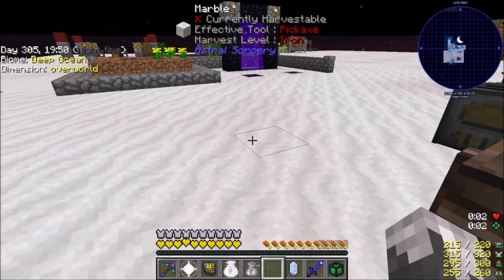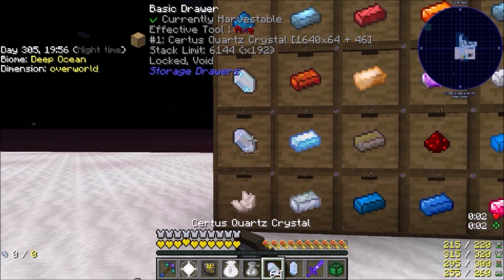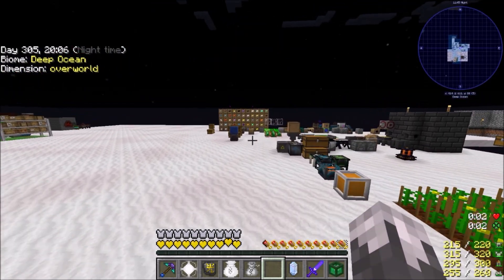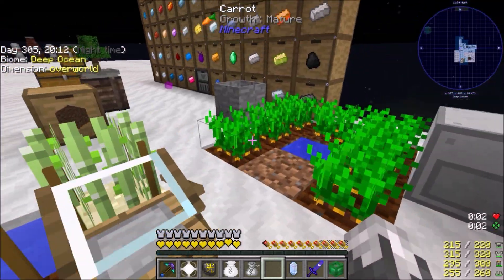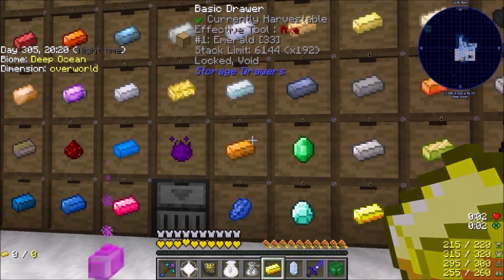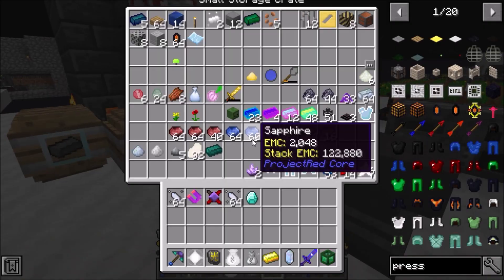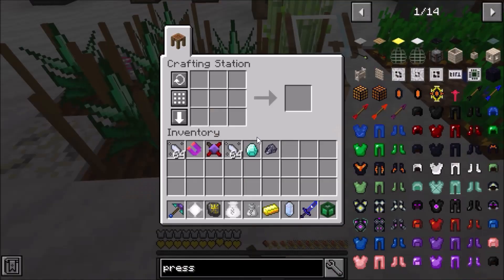I probably should, just for the sake of it, go ahead and grab two stacks, because we're going to need a few of these. While we're at it, before we do that, let's grab a piece of gold, a diamond. Silicon is the one thing I have not done - I've got everything else together but silicon. I've got silicon seeds, not necessarily really hard for us to throw together.